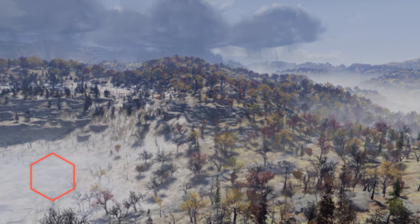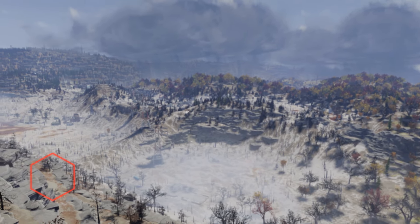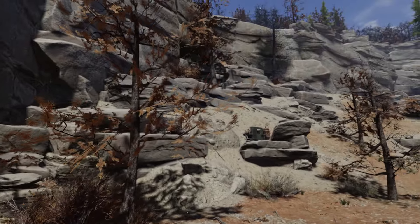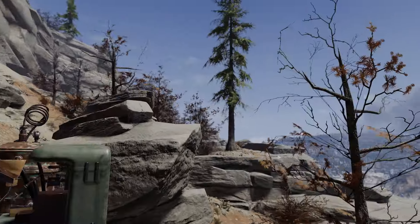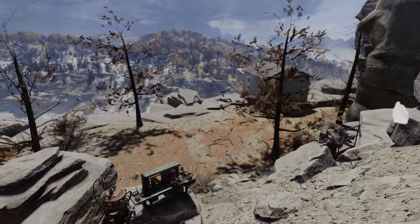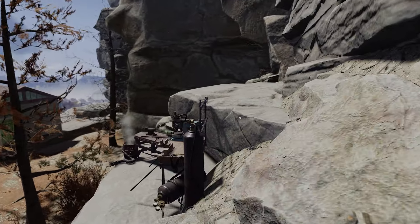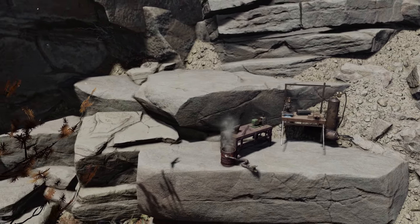Managing your inventory in Fallout 76 can be quite tricky, especially as it all needs to be stored away in a stash box. The easiest way to combat this would be to buy Fallout First, and with Fallout First you get multiple ways to store things as storage is unlimited. But if you don't want to spend the money on it, there are a few ways to keep your storage to a minimum. The stash limit at your camp is 1200, and you can find yourself filling that up very quickly.